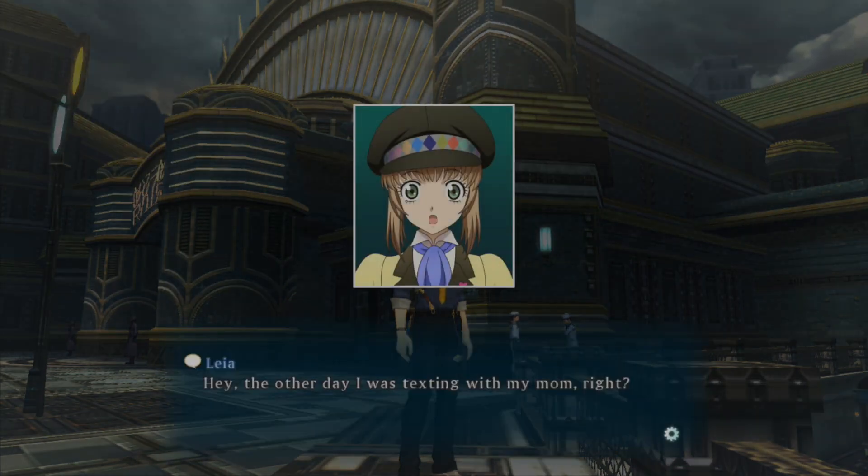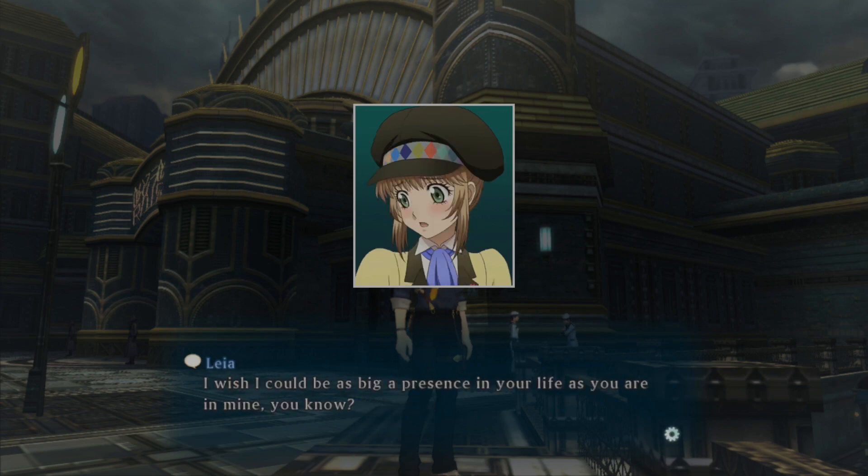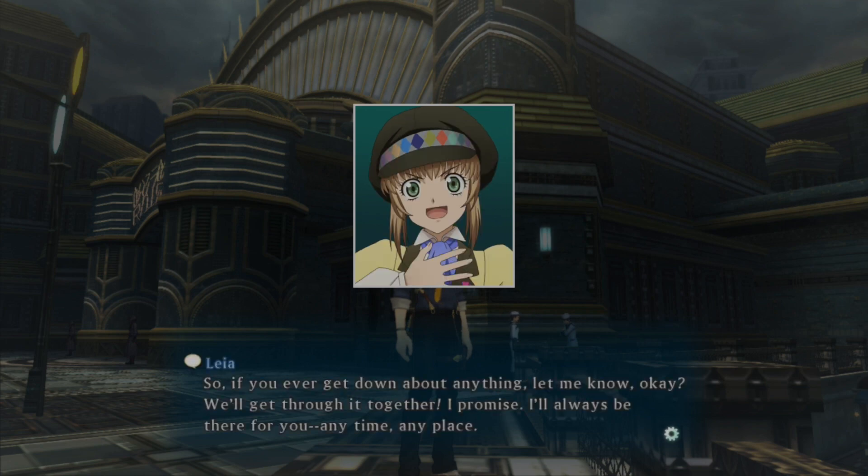She's moved on from Jude really quick. You're texting with my mom, right? I wish I could be as big a presence in your life. Hey Mom, I met this guy today who's basically just not Jude, and that's the only thing I know about him, so I'm immediately in love with him. I'll always be there for you — anytime, anyplace. Secretly, I've been stalking you, and that's how I've been texting about you for five months.